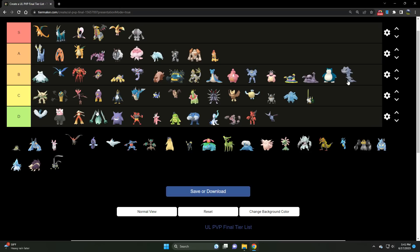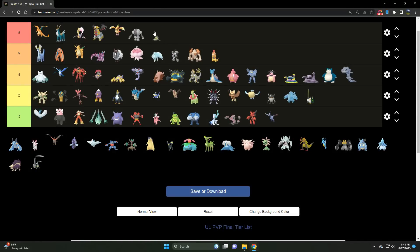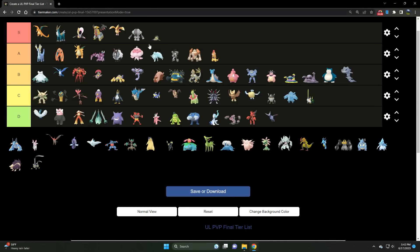Speaking of Ground/Steel types, Stunfisk is S tier 1000%. This is an XL that you absolutely 100% want to prioritize building, and get it to Best Buddy — that will make it the most effective in the Ultra League. We all know the story with Stunfisk.